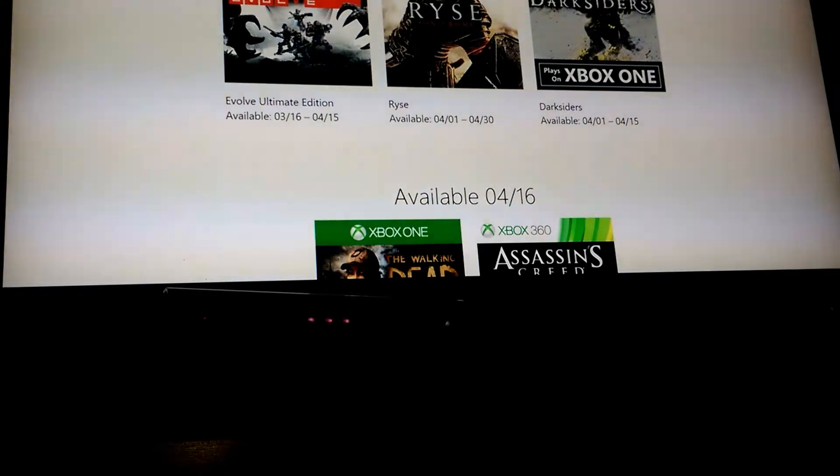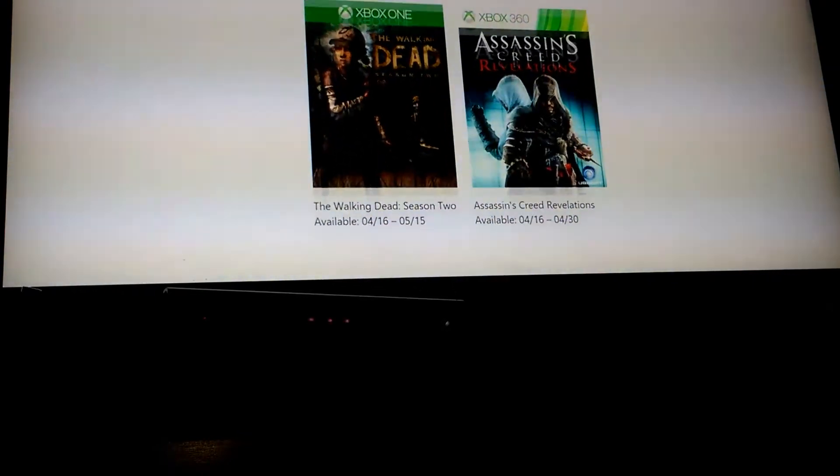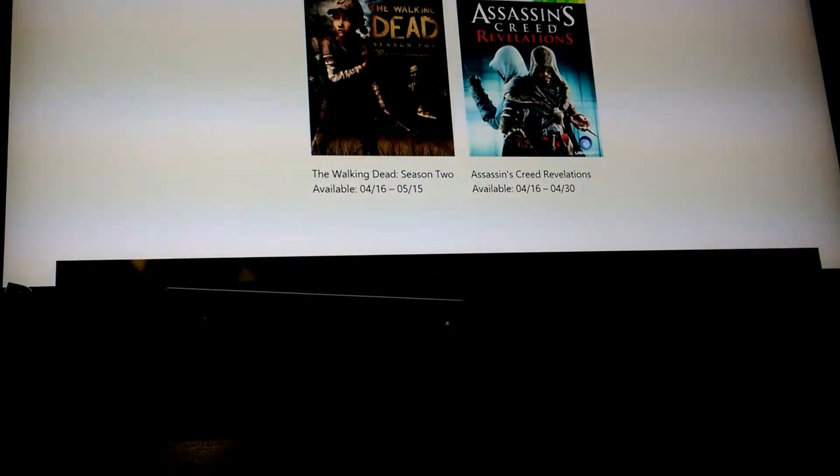And Darksiders — I finished the second game and it was really long. Just remember to do the side quests because I forgot to do them. Walking Dead should be about 12 hours and it's pretty easy to complete. And Assassin's Creed Revelations is about 15 hours.